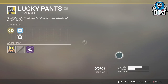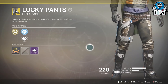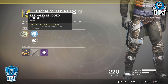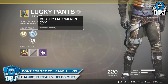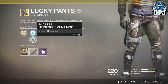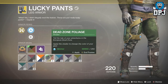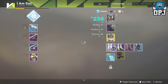Lucky Pants! They're exotic! Let me have a look at them - they look quite good. What do they do? Illegally Modded Holster: increases hand cannon ready speed and initial accuracy. Mobility Enhanced Mod, and we also have a Plastier Reinforcement Mod. Should we see what a shader looks like on these? Oh, look at that - pretty good! I'll lock them.